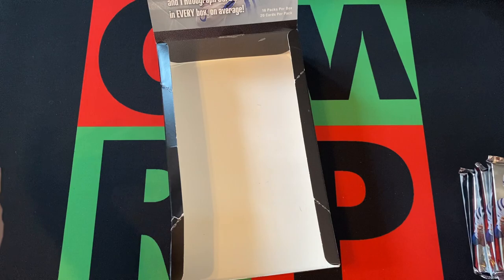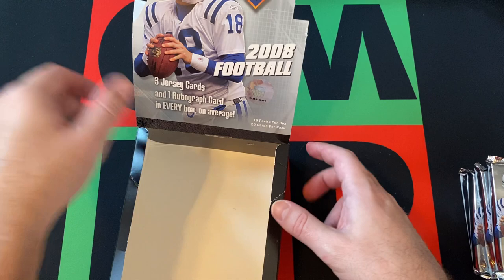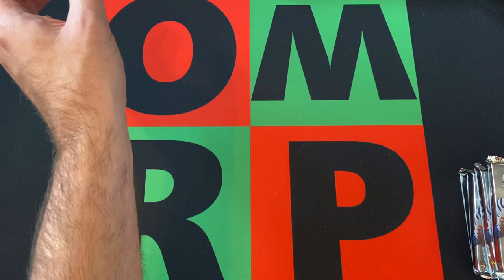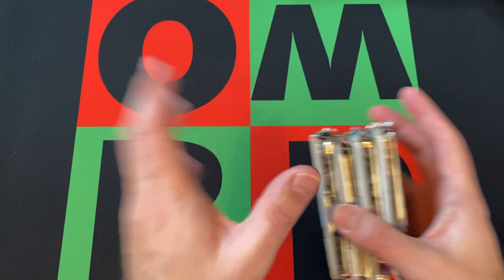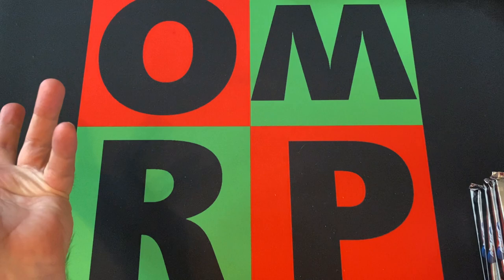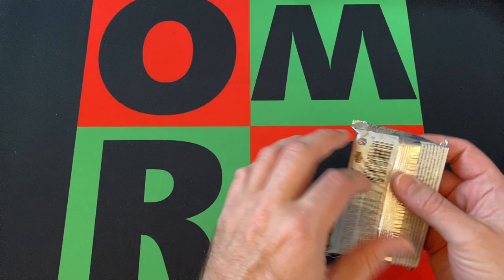All right, we got our final four packs. The box says there should be three jersey cards and one autograph card in every box — it emphasizes every, but then says on average. We've gotten one relic card, or jersey card, so far, and we got our autograph. So we should get two more jersey cards. The other thing we're looking for that we haven't gotten yet is a Tom Brady. He's just in the regular base set — nothing special — but for whatever reason we haven't gotten one yet. Let's get into it and see what we can find.